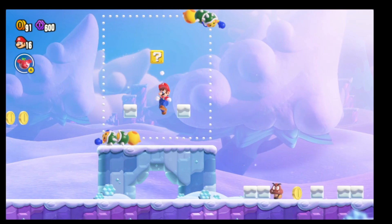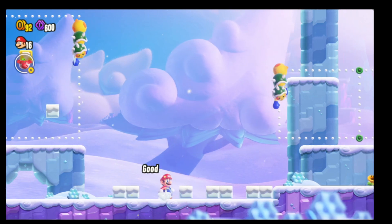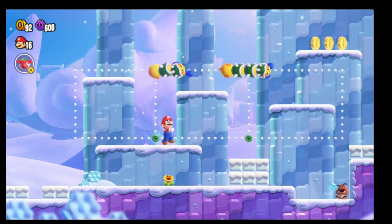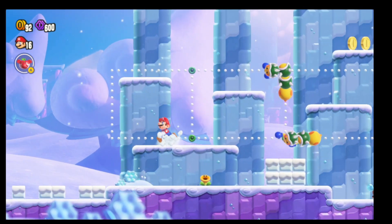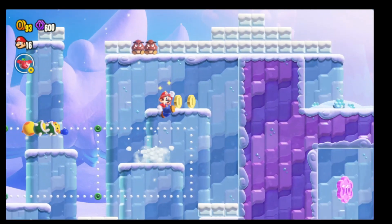I knew it — I always just have a problem. Alright, let me get out of here before I get myself in more trouble. So the first flower coin is going to come up here really quick. I find the easiest way is to get up here and let's see if I can hit that jump. Nope, okay, that's fine. We'll do it this way.